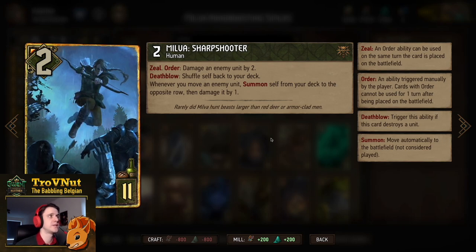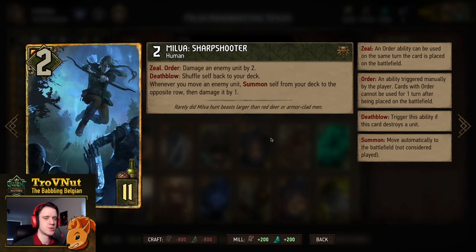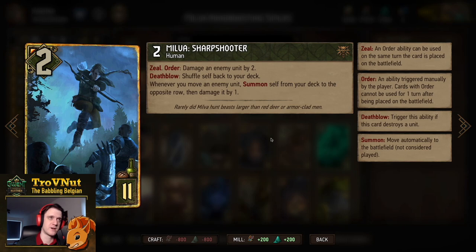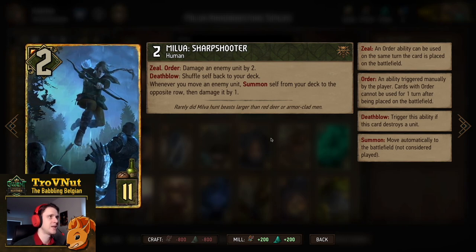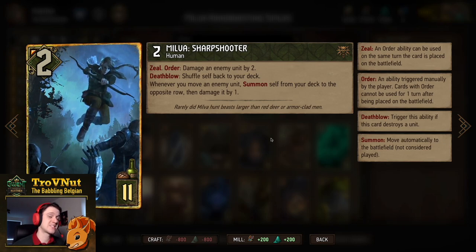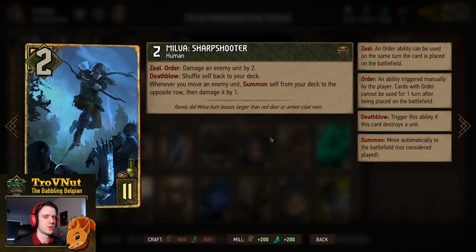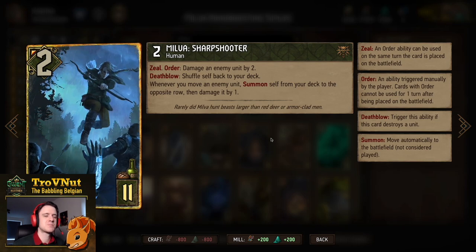Now we have Milva herself — Milva Sharpshooter, two power for eleven provisions. She has an Order ability where she damages an enemy unit by two, with Zeal so you can use it immediately. If you kill that unit with the two damage, she shuffles herself back into the deck. Her most important part is her passive: whenever you move an enemy unit, she summons herself from the deck to the opposite row and damages that moved unit by one on top of anything else done to it. This can happen multiple times in a single turn — if you use all your leader ability charges, you can continuously use Milva without your opponent being able to do anything about it.